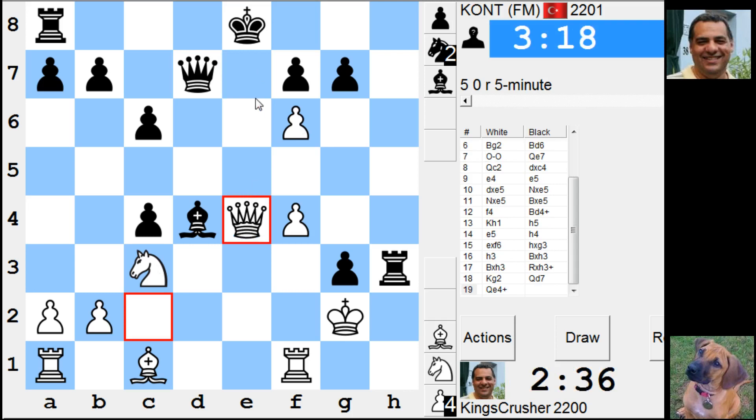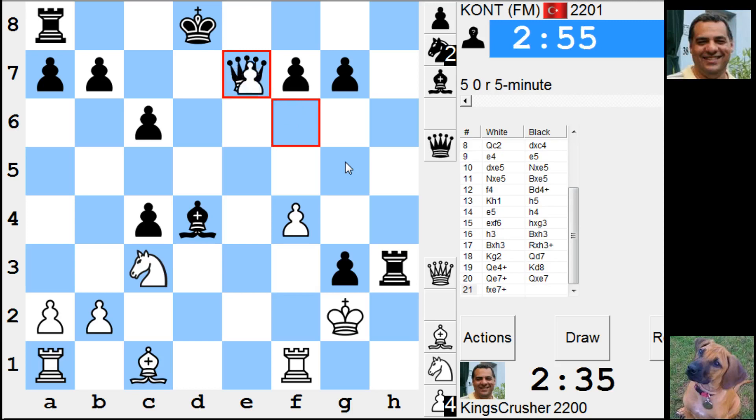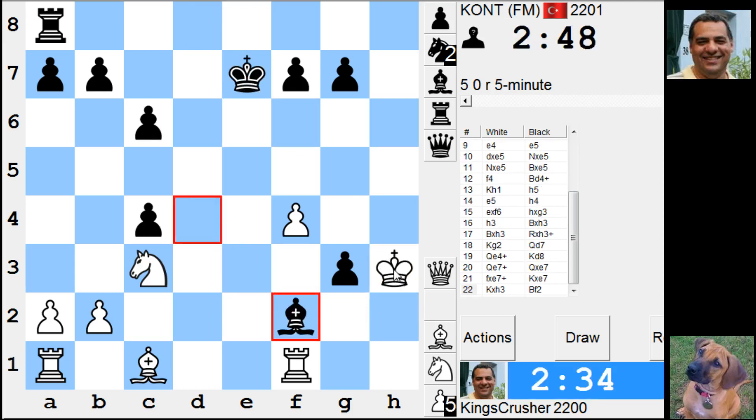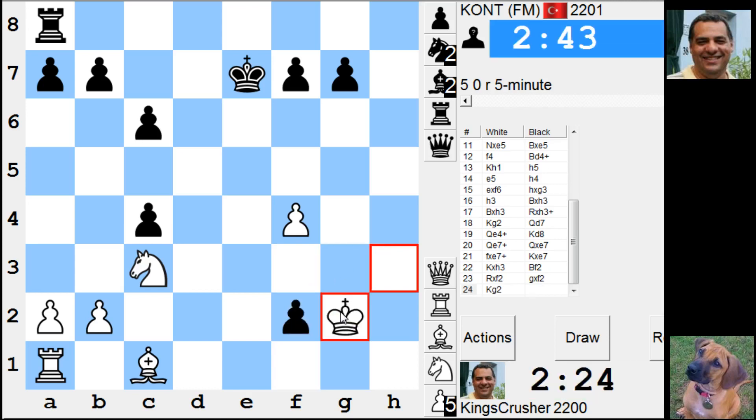Queen e4 check. Queen e7. Check. The attacking pieces have been gobbled. Check. I'll just take it. King g2. I'm two pieces up.